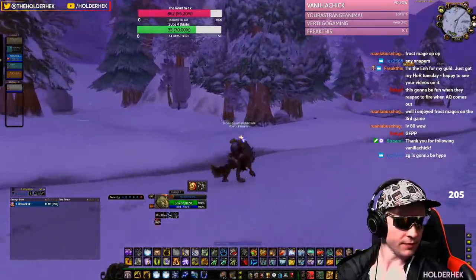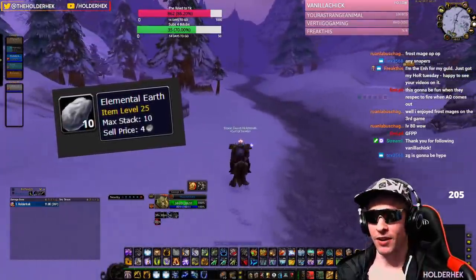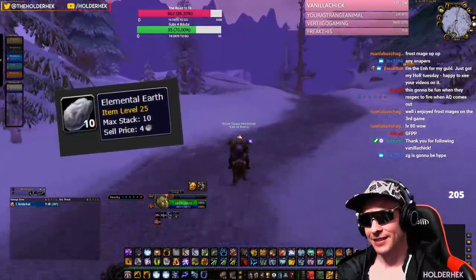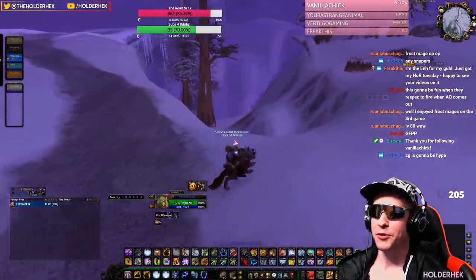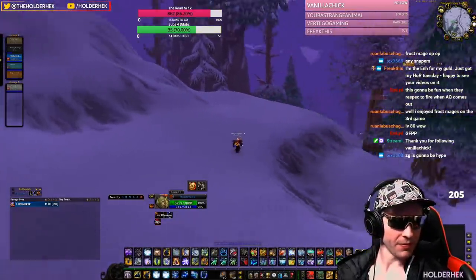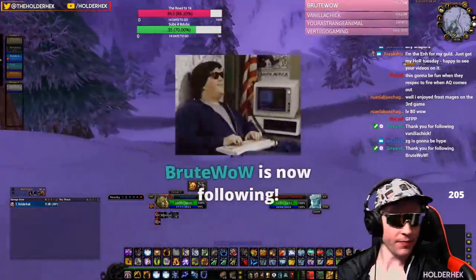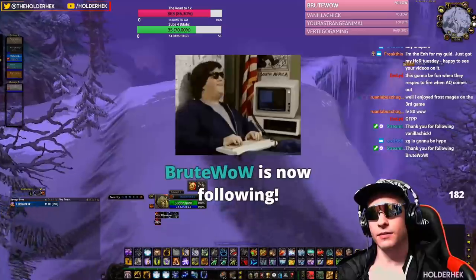Elemental earth is also worth a lot of money because people need it for elemental sharpening stones, and in phase five people are going to need it for greater nature resistance potions for Huhuran. Those are really easy to farm. I personally go to the place right outside of Kargath — there are two locations there, as well as other elemental spawn points in Badlands. Any place with level 30 to 40 earth elementals can drop elemental earth, and I'll link all those places below.